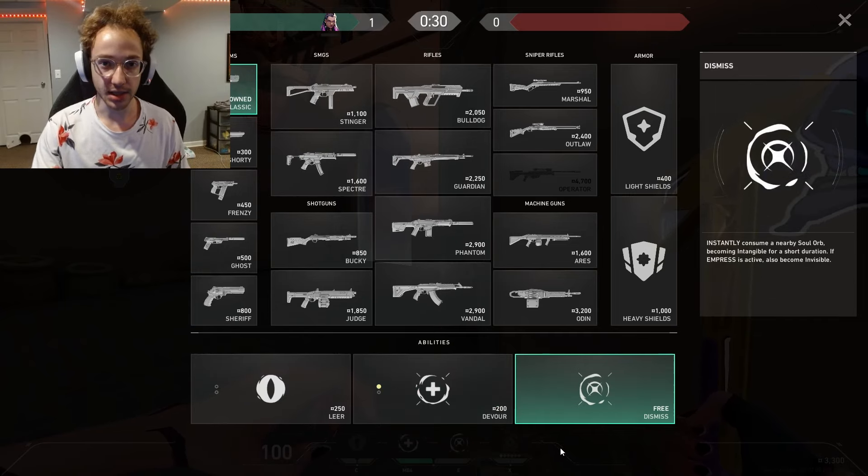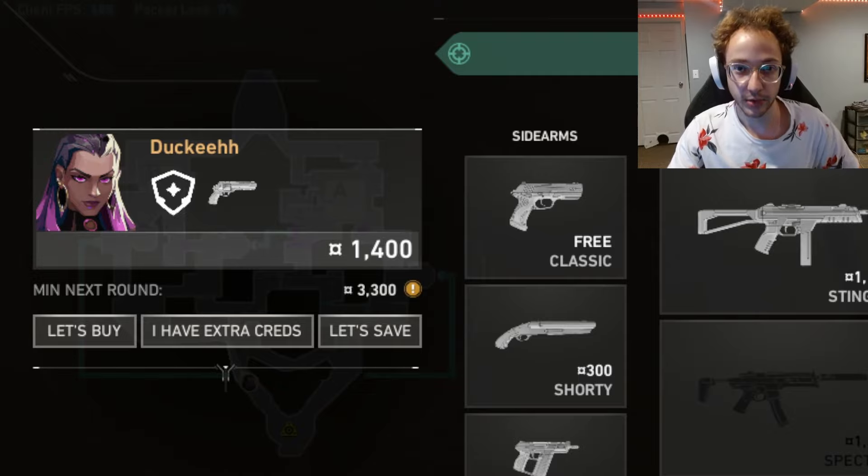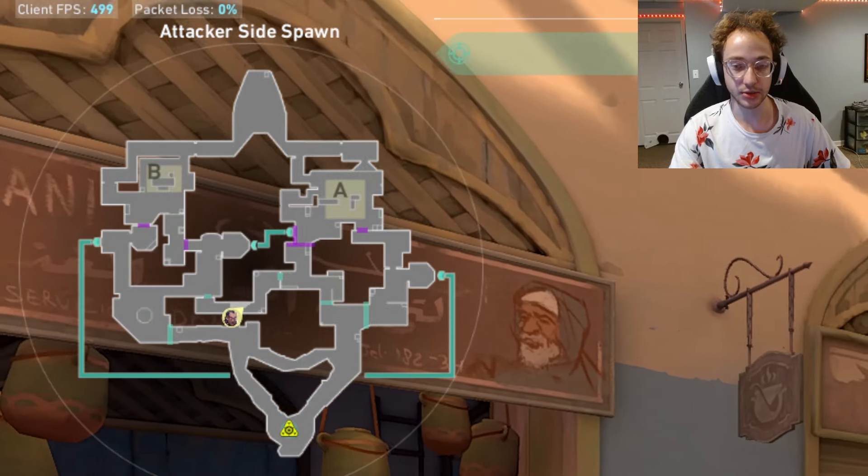So this time we're assuming that we lost pistol round — what do we buy now? This is crucial. You see this right here? It says 'min next round,' which stands for minimum next round. You want to make sure that you get this down to 3,300 — not the amount of credits you have, but the total min next round. So what this means is you can buy a Sheriff, and even buy light armor in this scenario. You can get all this stuff, obviously depending on what character you're playing and what utility you're buying. And why this number is important is because you can buy light armor and a Phantom or a Vandal next round — and you still have this amazing Sheriff to use during the round that can allow you to win the second round even after losing pistol round.